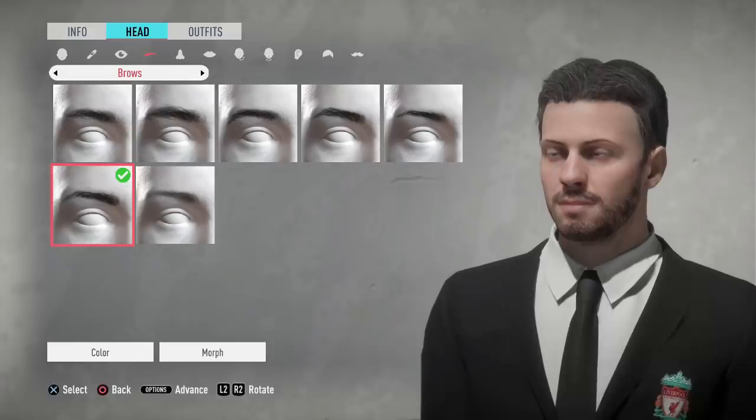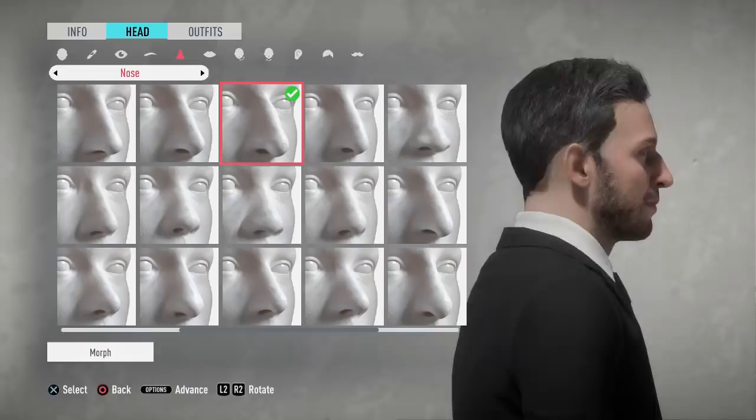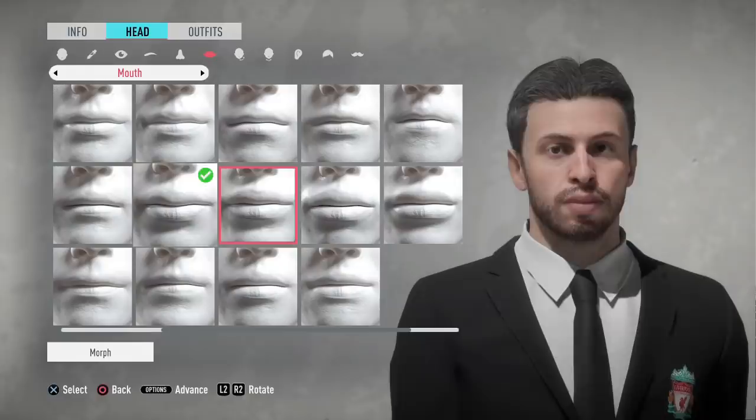In FIFA 21 we can only imagine we're going to have our own face scans — that'd be awesome. In FIFA 20 though we have something brilliant coming up in the next few seconds. There is the nose selection; as you guys know I do have quite a big nose so I had to get a big nose like Ibra, so I got a beak. Moving on we go to the mouth.